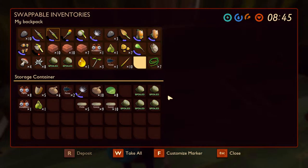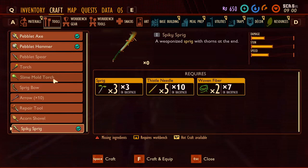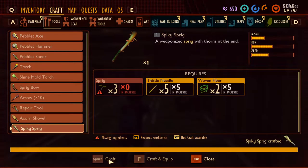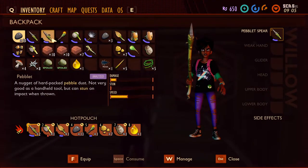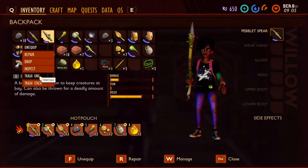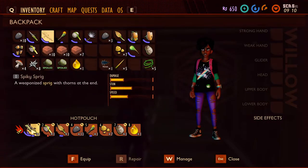We have eight ant parts and we need fourteen, so yeah. And we need an ant head, which we haven't gotten yet. We have two acid glands, so that's fine. Craft spiky sprig, wrap that up. Let's just trash this and put the spiky sprig there.